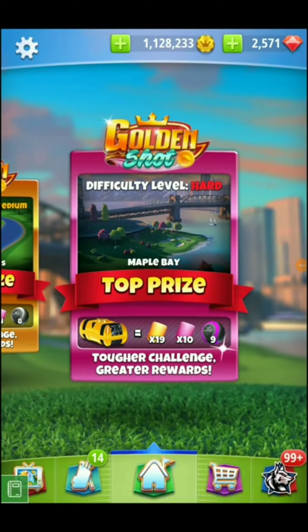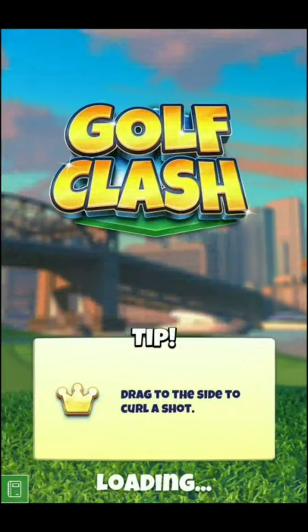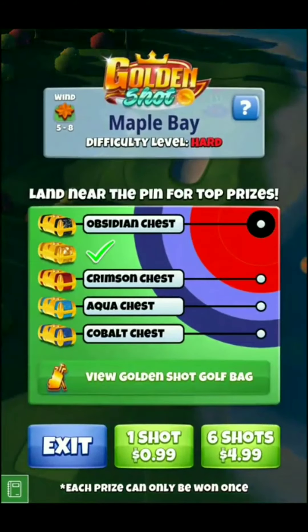Hey y'all, what's going on? This is Jesse Bost from the 19th Hole. We've got the Golden Shot Hard Edition for you all. This is from the Maple Bay course — hole number four from the previous Skyline Cup tournament. Hopefully we can help you out with a little bit of information about this hole and the way to play the Golden Shot and hopefully get that Ace and bring home the big-time loot. We're going to talk about the chart and then show you some shots. Good luck, and let's get it.